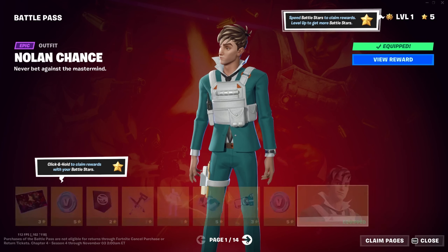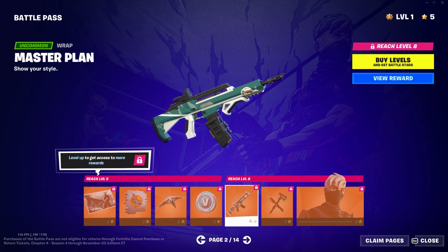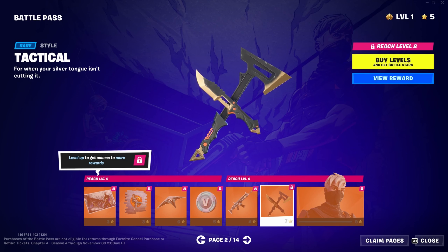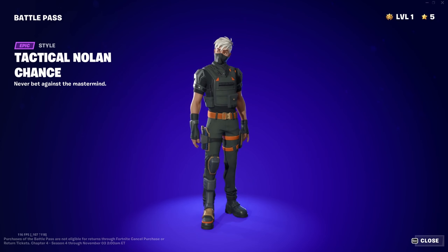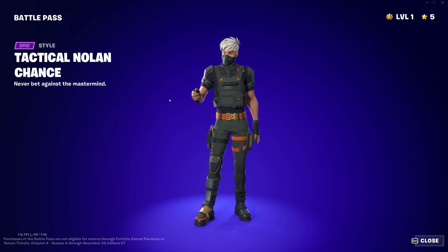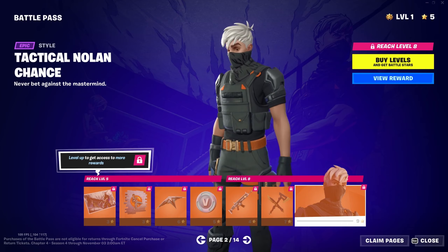Tactical Nolan Chance loading screen, Nolan Takes Aim spray, Flight Risk glider, more V-Bucks, the Master Plan wrap — that caught me off guard, looks quite nice. We've got the tactical style for the pickaxe, and then the Tactical Nolan Chance skin. I kind of prefer this one — the full black and orange is really nice, getting rid of the suit aesthetic. Very cool. The white hair is a very nice style; I think that'll be what I run more than his default.